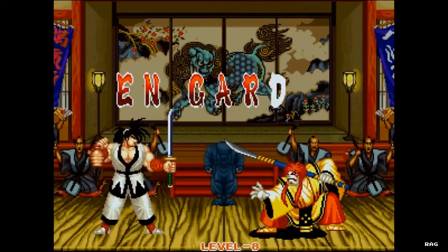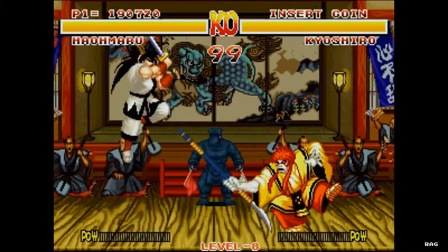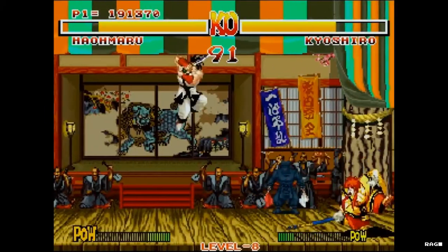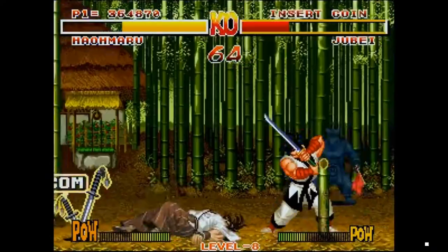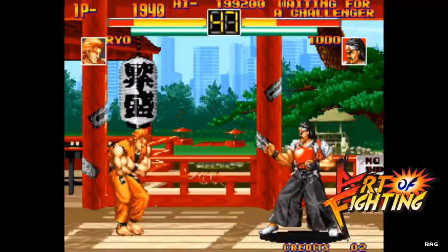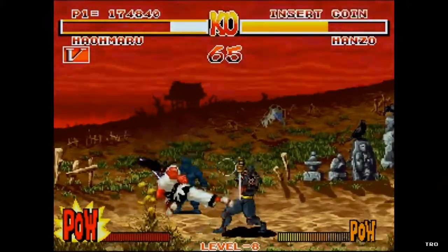What I think separated Samurai Shodown from the rest of the 2D fighters, other than the obvious use of weapons, is its sense of theatricality and cinema. This is achieved by the use of traditional Japanese instruments, how the announcer calls the fight, the way the camera zooms in and out — a technique originally used in Art of Fighting — and the use of slow-mo. Altogether, these give Samurai Shodown its theater-like performance.